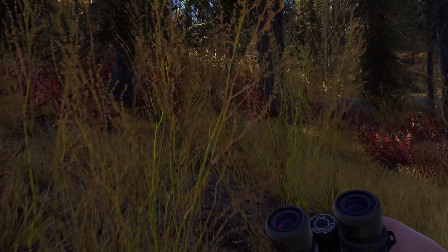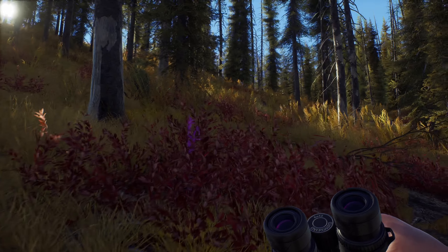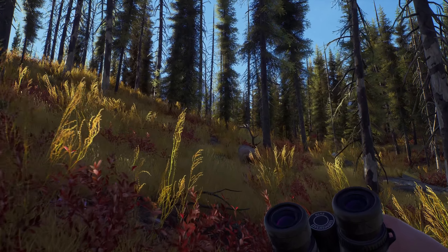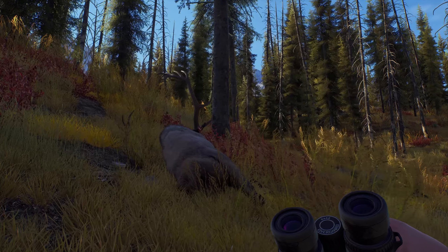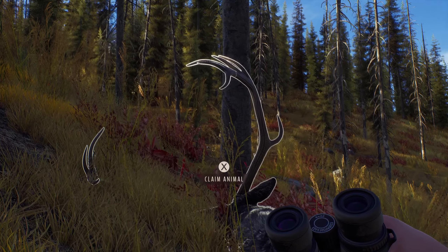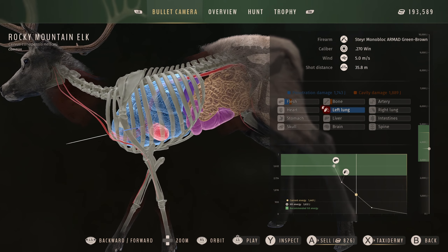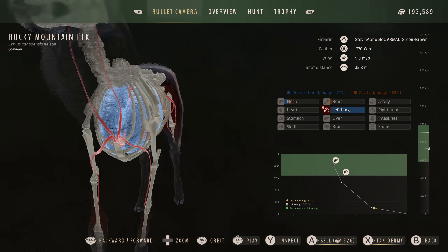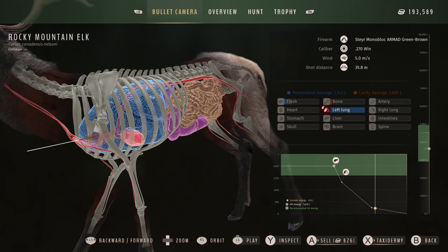I'm excited to see where this guy is. I wasn't expecting to see elk. Hopefully I can get some mountain goats too. There he is just up ahead — it's a massive rack. Look at the size of that. This never gets old, seeing these majestic racks. So at 35 meters out — they were really close. It got just above the heart. Could have been closer — that might have ended up being a really bad shot under different circumstances, but I'm happy that we got him.